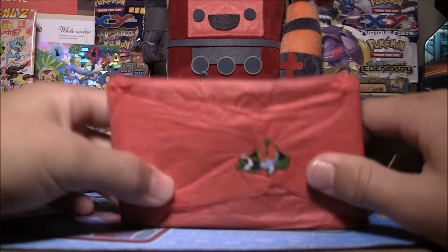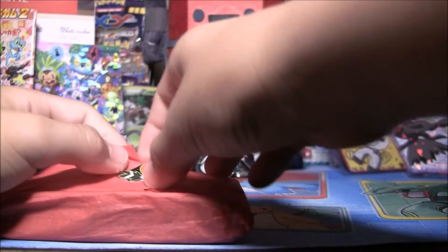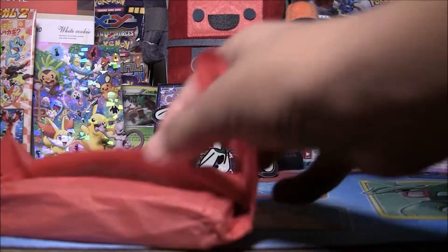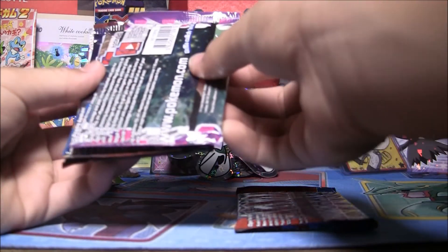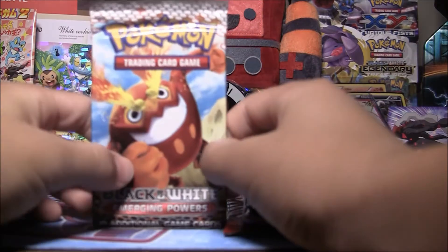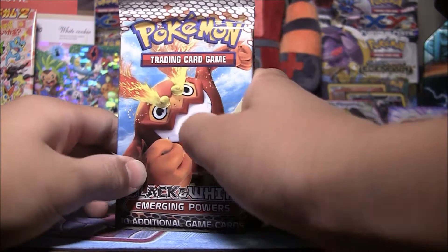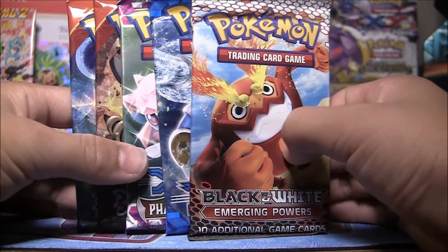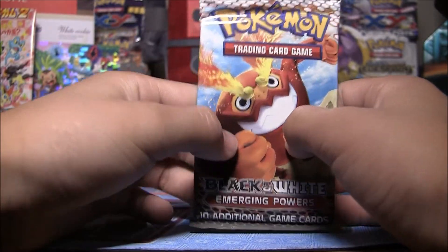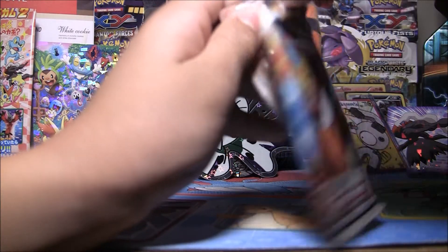And to the thing that you've probably been waiting for - the packs! I think we have six packs - actually we have five packs. So what do we have? Let's try to guess: X and Y, Phantom Forces, Primal Clash, Primal Clash, and Emerging Powers. Wow - Emerging Powers? Really? I opened up ten packs of those already. This is going to be a really long video, but we're still gonna open up the packs. Emerging Powers with Darmanitan on the cover.